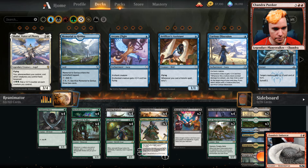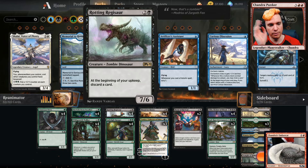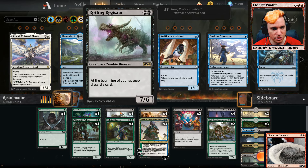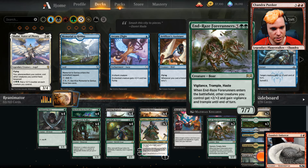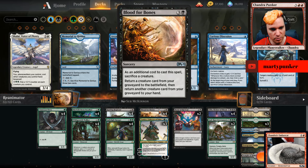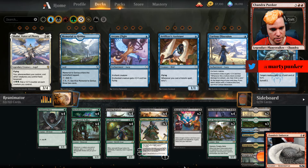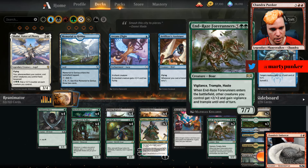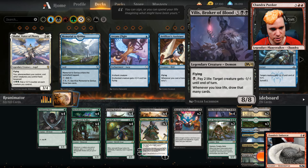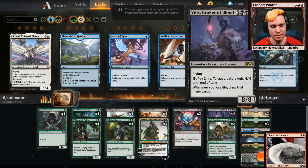All right, so Reanimator. The idea here is we use cards like the explore package and Rotting Registrar to put things like Villas and End-Raise Forerunners into our graveyard, and then we bring them back into play with Blood for Bones and Bond of Revival. We also have Tamio to help us find our pieces. There aren't a ton of new cards in here — I mostly just want to reanimate using Blood for Bones and get Villas into play and have fun with that.